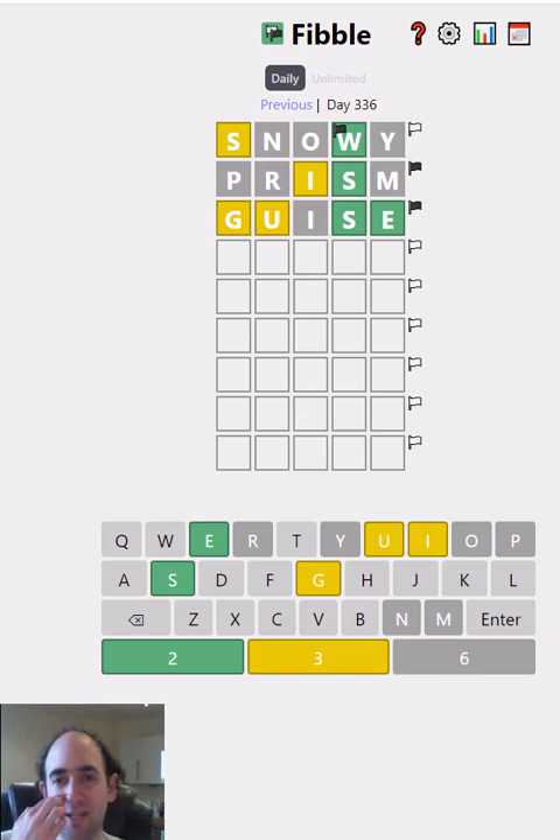So what do we think is lying on row three? We've got a lot of information. It probably does end in SE because that's just a common ending to a word. If the G is lying, it might just not be in the word at all. But if the G is not lying, then there is a G in the word. I suppose it could start with a G — it could be 'geese', a word with three Es. But it could be G at the start.